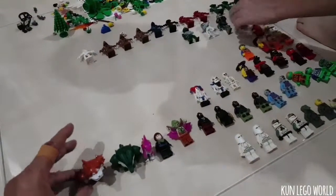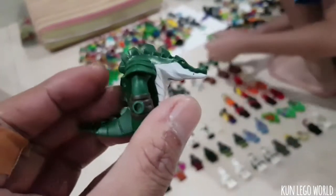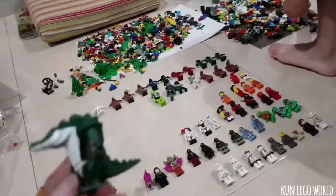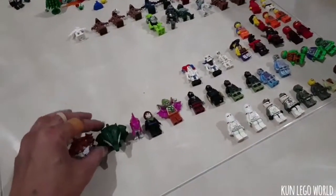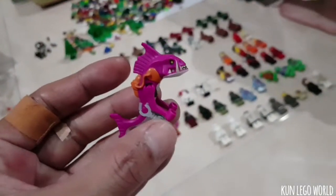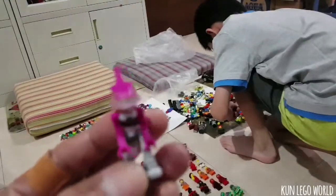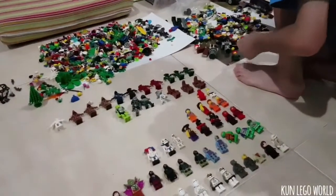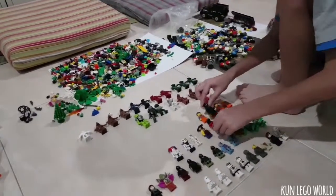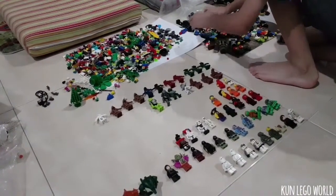Dog guy. Crocodile guy has a small kid. Piranha — I don't think this is a piranha. So we got all this for about $300, and if there are 100 minifigs that means they'll be priced at $3 each.